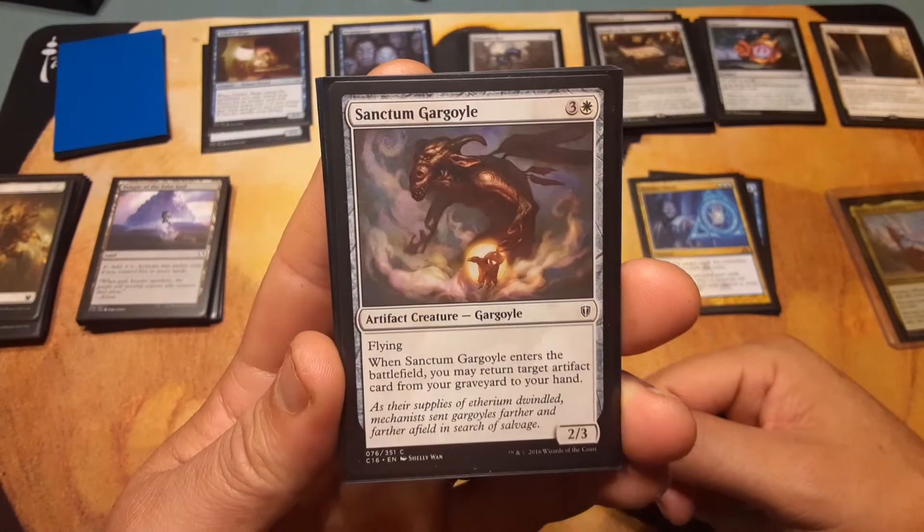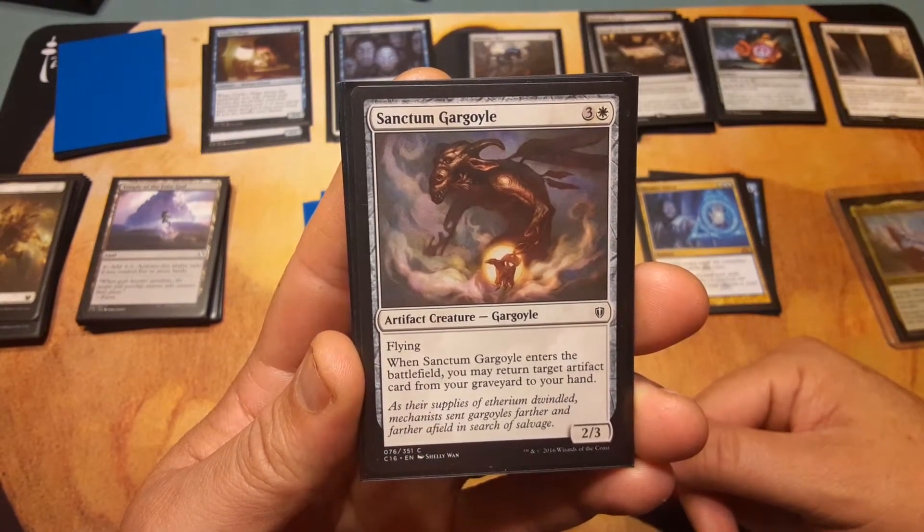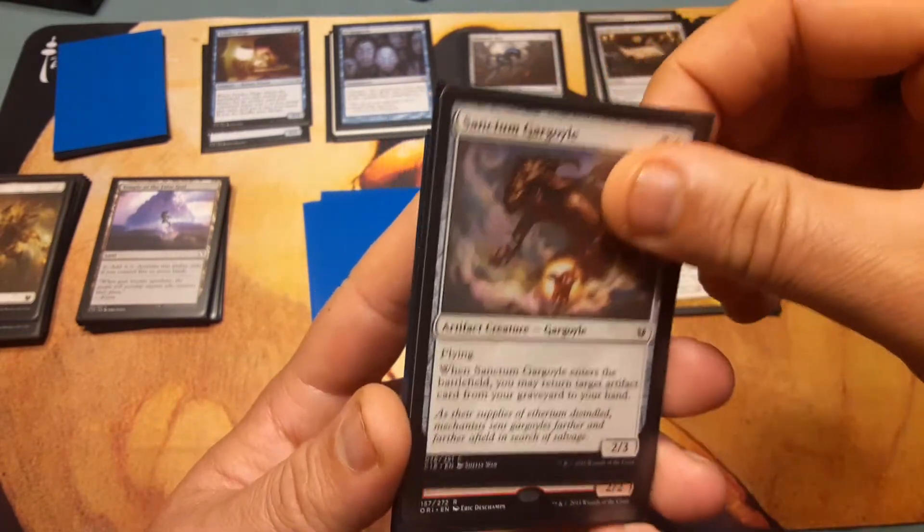Sanctum Gargoyle: three and a white. When Sanctum Gargoyle enters the battlefield, you may return target artifact card from your graveyard to your hand. It's a 2/3 — it's a four-drop, and I can think of other cards I'd rather have here.